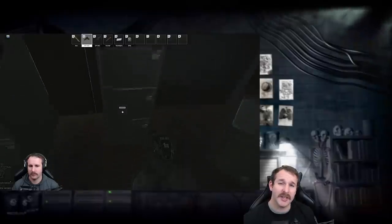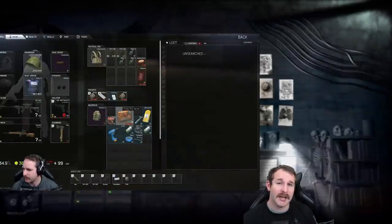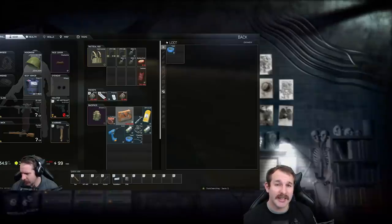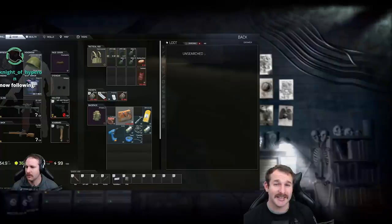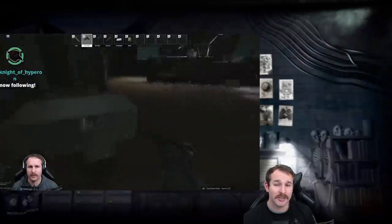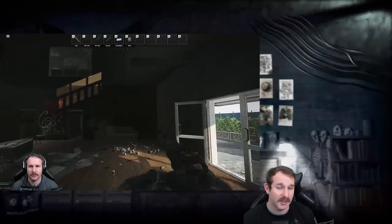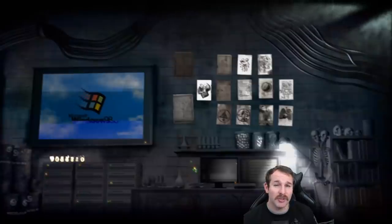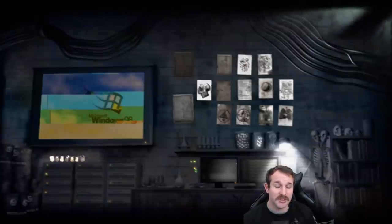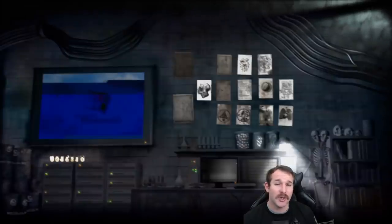I just want to note that the wiki guys said the filing cabinets on Shoreline and Labs are the only ones that can spawn access cards, but they aren't certain of it. If you know that you can get access cards from a different map's filing cabinets, feel free to drop that in the comments below to confirm it. The wiki guys from their data mining said that you can't. I'll also put a link below to the filing cabinet drawer drop rate percentages, but these are the results I personally got.